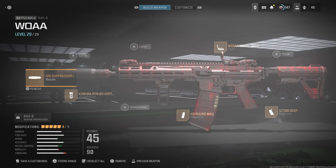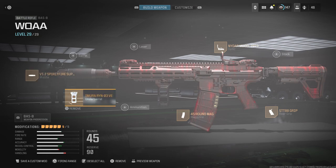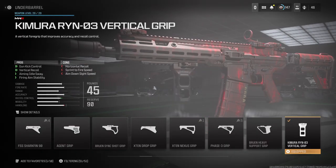The VT7 Spitfire Suppressor helps with a lot of recoil control, accuracy, and damage range, so that way you get up on enemies and get a faster TTK — time to kill. For the underbarrel I use the Kimura REN-03 vertical grip.